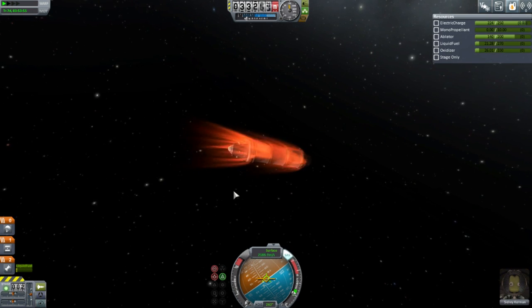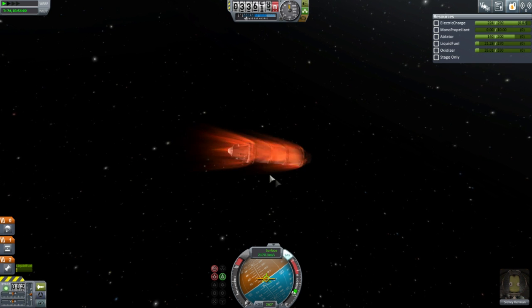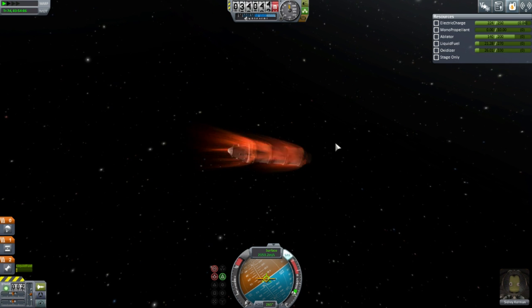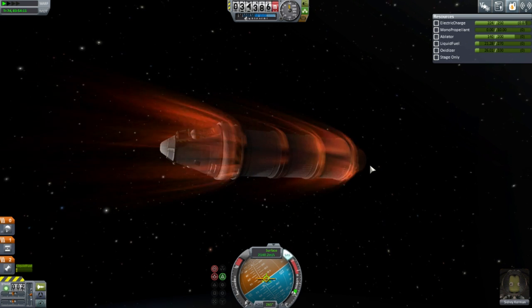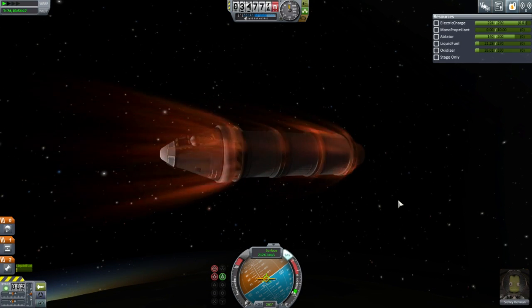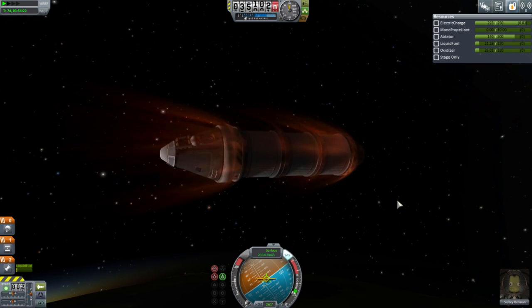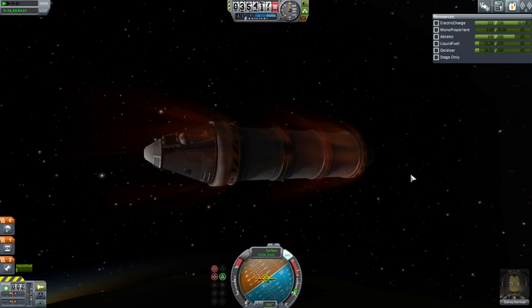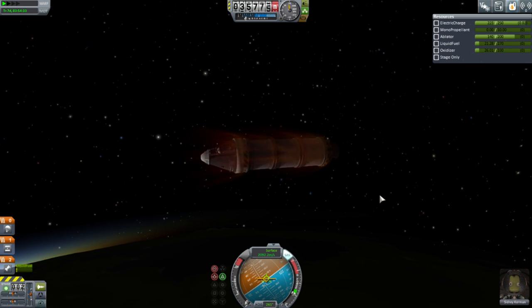Okay, we're going up at our apoapsis — I'm going to dump the service module. Holding retrograde eats up battery like crazy on reentry for you. Well, it seems to be doing fine here. It depends how big your craft is though — the larger the craft, the more trouble SAS seems to have. F5 before you airbrake to Duna, F9 each time you fail. Yeah, you can do airbraking testing like that — just quicksave, quickload to find the right height.